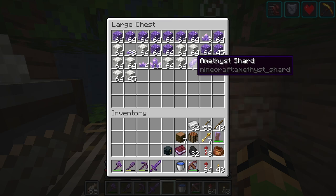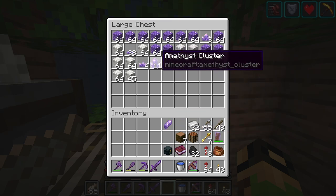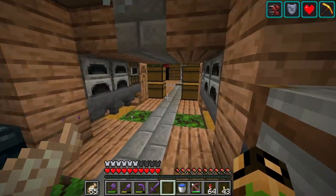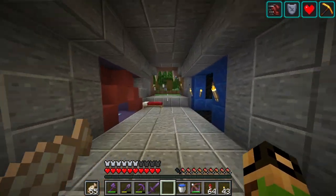We need three amethyst shards to make the calibrated skulk sensor. I suppose we could mine these, but I like keeping some of those around. We can go stop at our amethyst cluster. The calibrated skulk sensors — that is probably my favorite thing they've added.